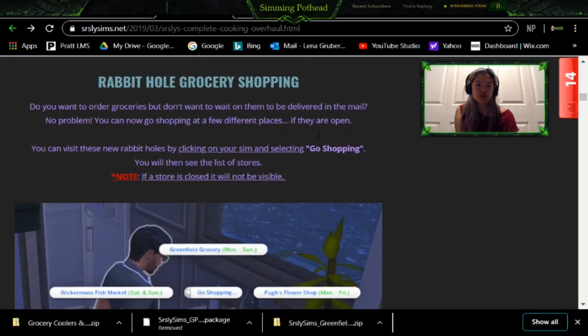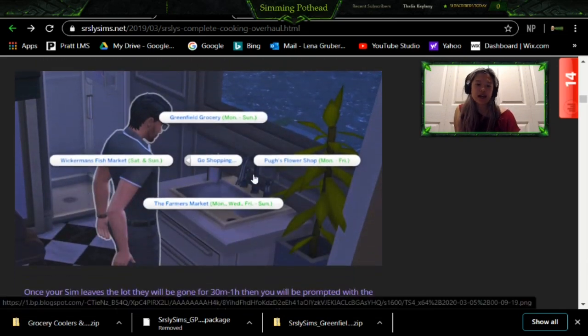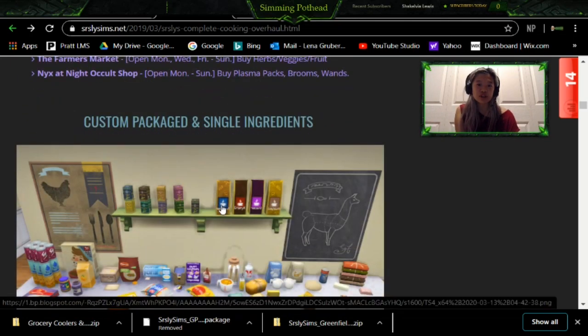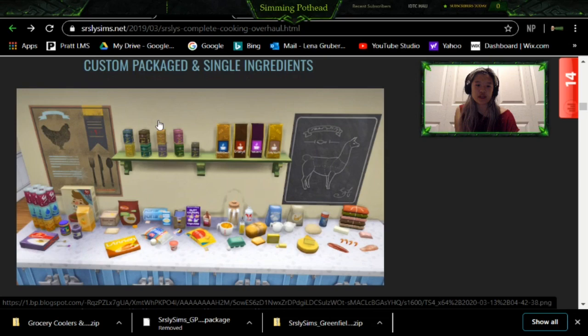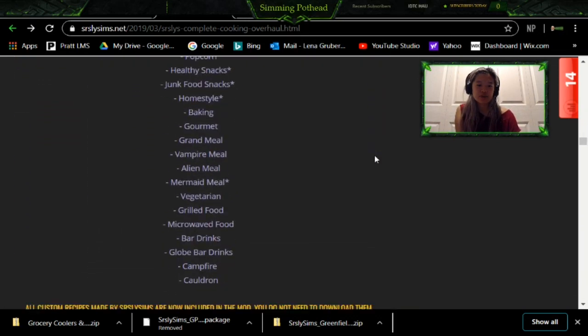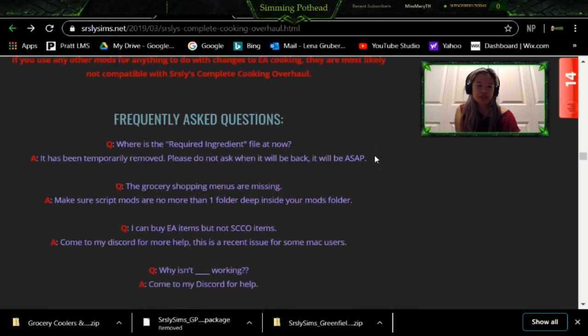There's the Rabbit Hole grocery store where you click your Sim and you can go shopping, and there's also a way to visit the grocery store by clicking Travel on your phone and then you can go there. Here's all of the food items — if you click on the refrigerator, you'll be able to see all of these great things. And there's just all the different types of food you can download through this mod.